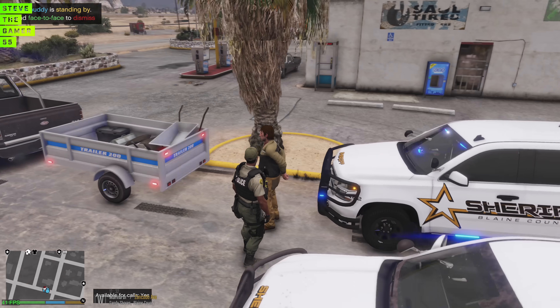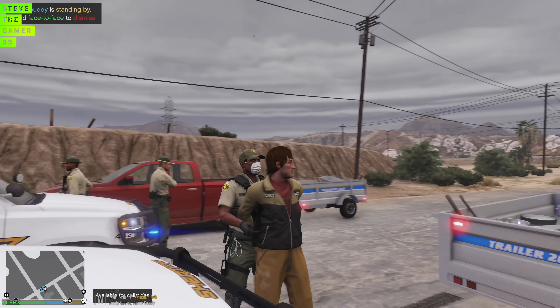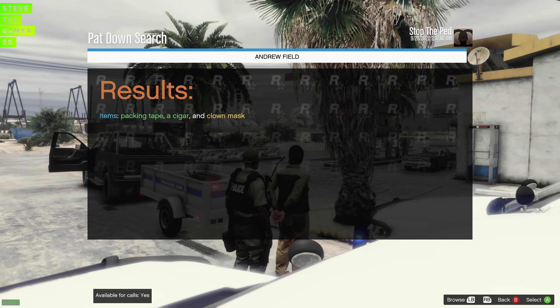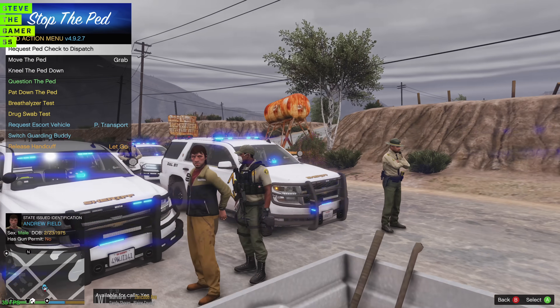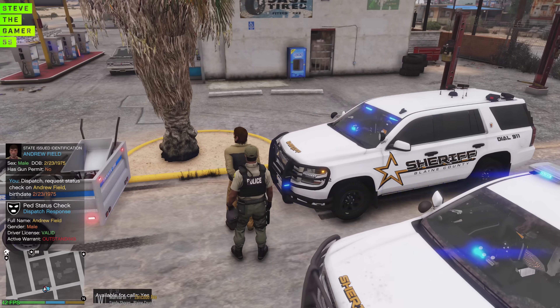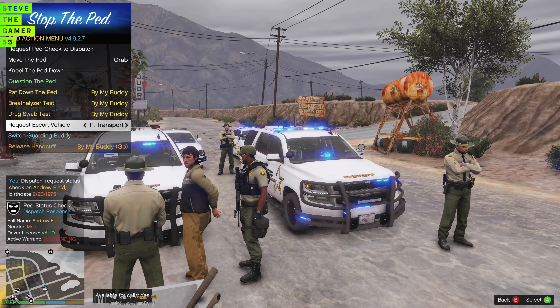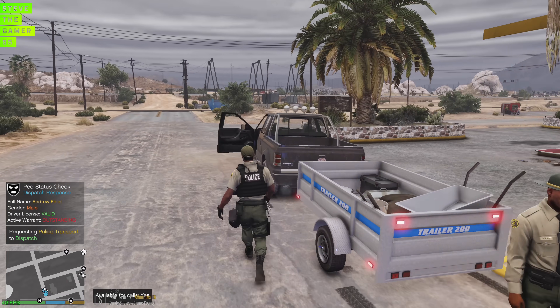Turn around, man — I'm trying to search you. Do you have anything that can poke me or stab me? He had a clown mask, packing tape, and a cigar. I'm going to run a check — does he have a warrant? Yep, he does have a warrant for his arrest. Can anybody take him? Let me find out about the vehicle this dude stole — going to search it quickly.